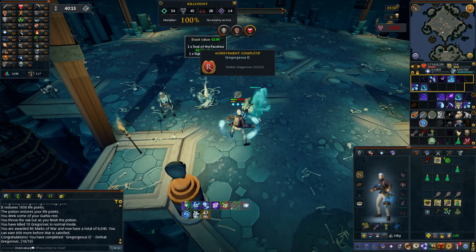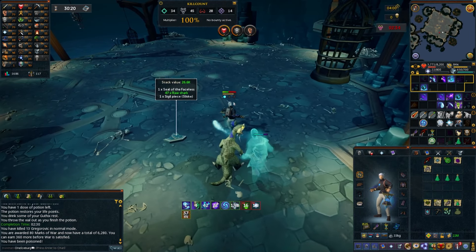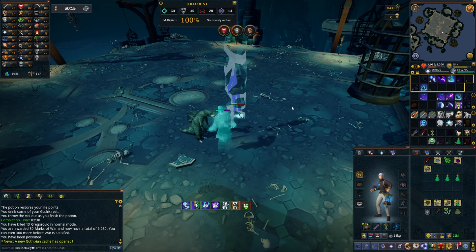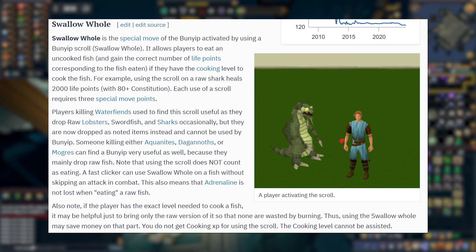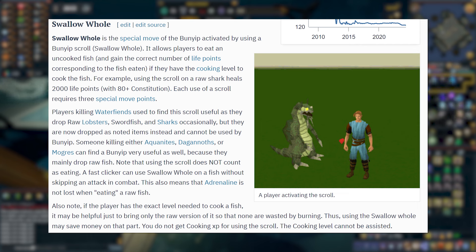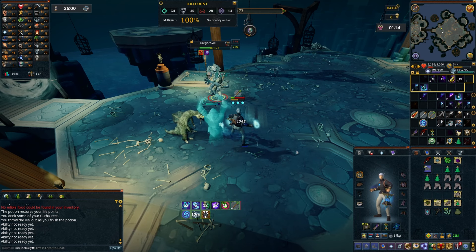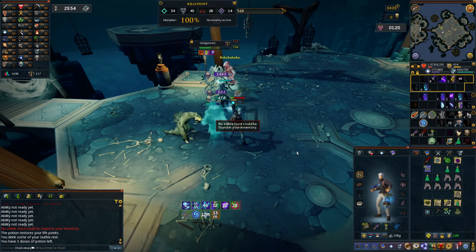That is 10 Greg kills. These are about two to two-and-a-half minute kills, which is not terrible — it's not great, but whatever, it's what we're doing. We got two shark drops back to back, which is excellent for our Bunyip. We're going to make a few scrolls and then I'll tell you why these are so good to get. Bunyips have this really cool ability to use their scroll to swallow raw fish as food for you and heal you the same amount that the fish would heal you if it was cooked, but apparently you still need the cooking level? That sucks! So I still need 80 Cooking to be able to use these sharks adrenaline-free. I guess I know what my next AFK grind is going to be.